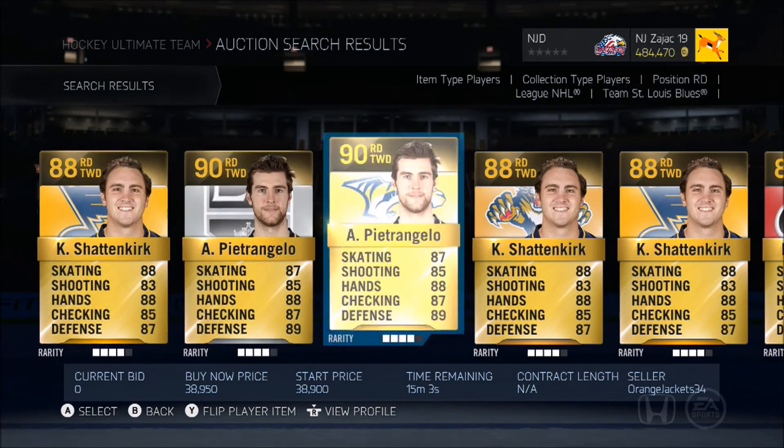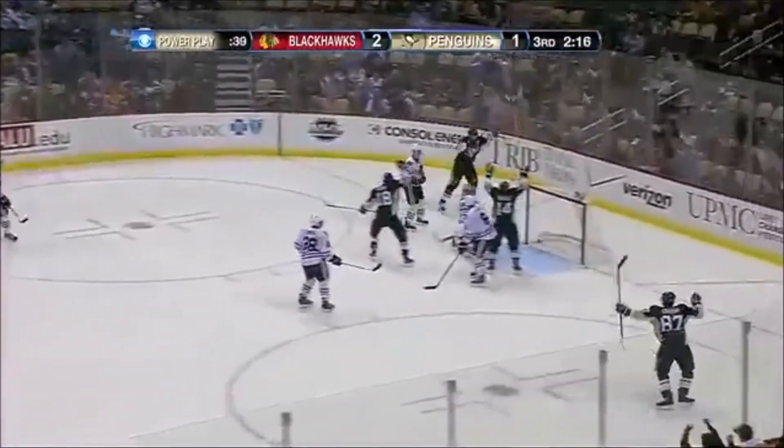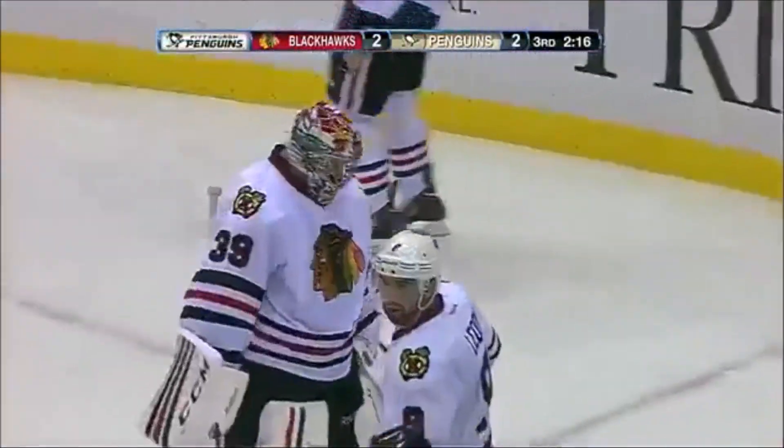Number two is Kevin Shattenkirk. He is a great defenseman — he just skates beautifully up the ice and doesn't make too many mistakes. He is just a defenseman you want to own on your team. I'm a huge fan of Kevin Shattenkirk. His speed, his shot, his hands — he can really maneuver around players. He's one of my favorite defensemen to use in this game. 88 overall, 87 defense, 85 checking — pretty good.